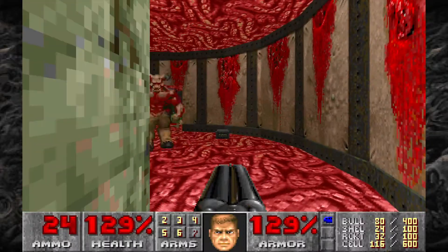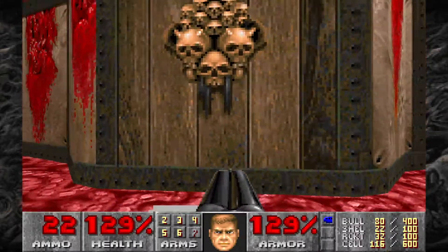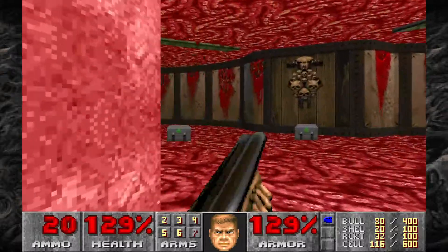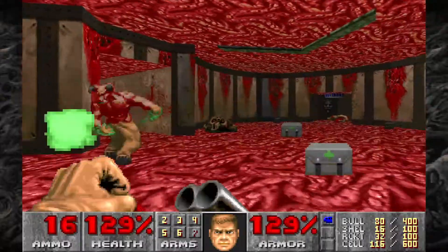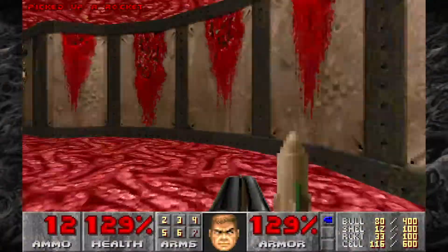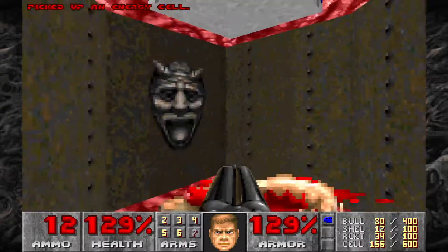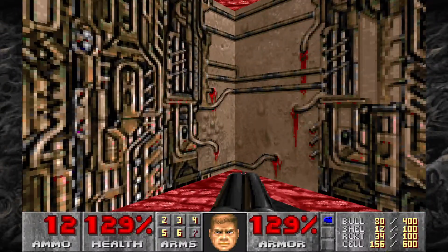There's going to be one more baron on this side. At this point you can just hit this door — it'll lower down those walls and you can deal with him how you see fit. Make sure you grab all the goodies here, grab the cells. With the blue key, hit this switch right here — it'll open this up, revealing the exit.